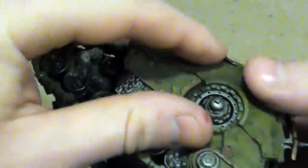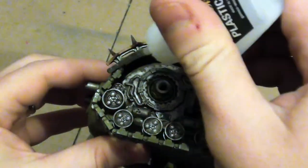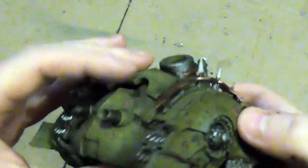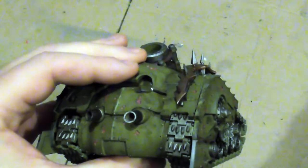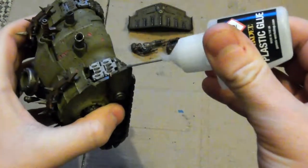The rest of the Plague Burst Crawler's characteristics are as follows. When at full health: movement is 9 inches, ballistic skill is 7, and strength is 7. It has a weapon skill of 6 always, a toughness of 8 always, 12 wounds, 3 attacks, a leadership of 8, and a save of plus 3. It also has a 5-plus invulnerable save, as well as Disgustingly Resilient — meaning if you fail a saving throw, you get another roll of 5-plus to ignore that wound, whether it be mortal or otherwise.